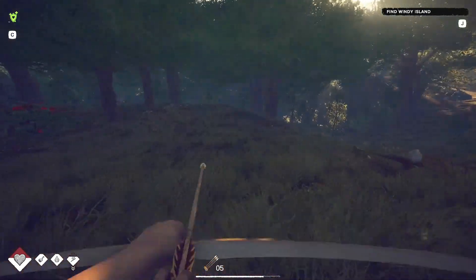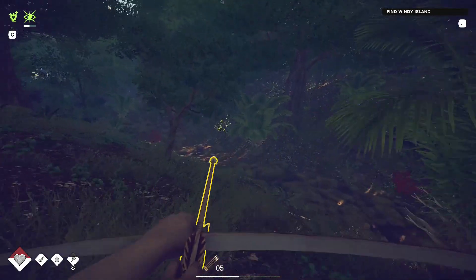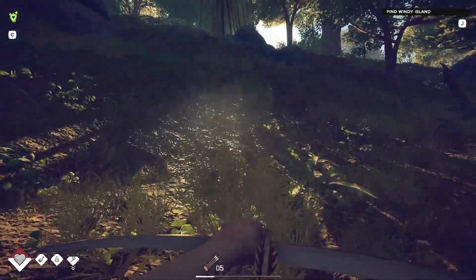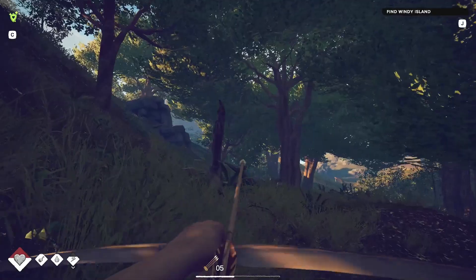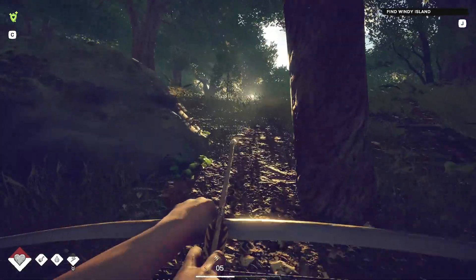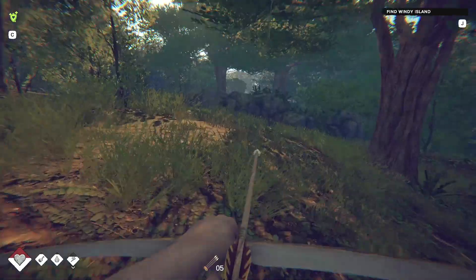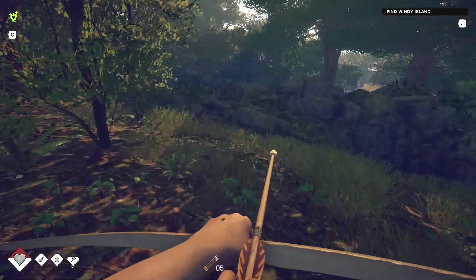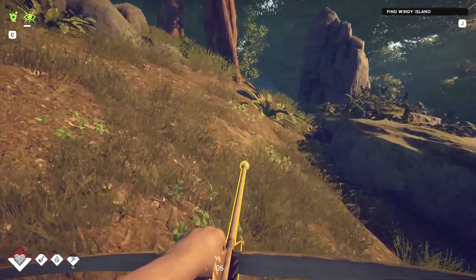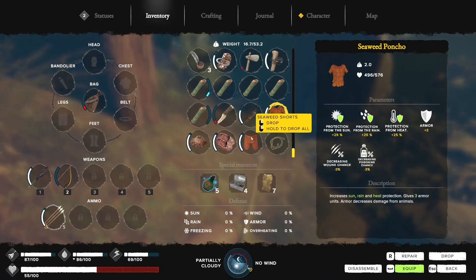The point of getting leather gear is to avoid issues on some of the outer islands. There's one called the Windy Island, and as you'd expect, it's windy. As we know from climbing up to the observatory, wind is really nasty. You can tank it - it's not the end of the world but it is annoying. So if we can make a suit of leather clothing, we should avoid the wind penalties. I'm not even wearing the seaweed clothing right now.